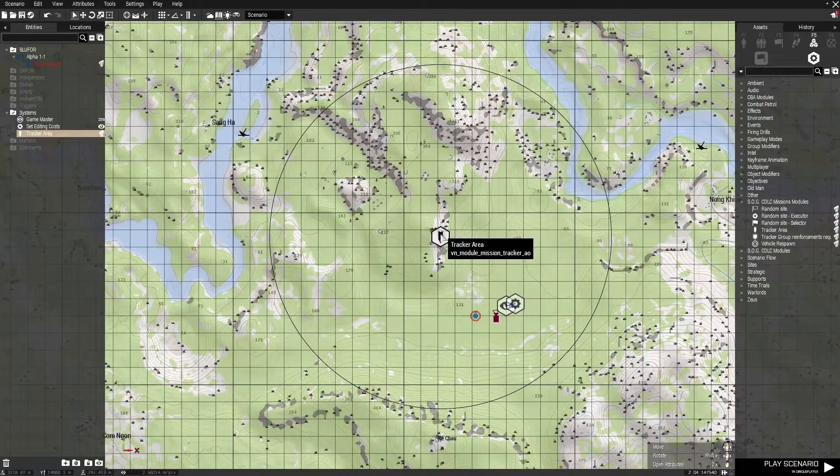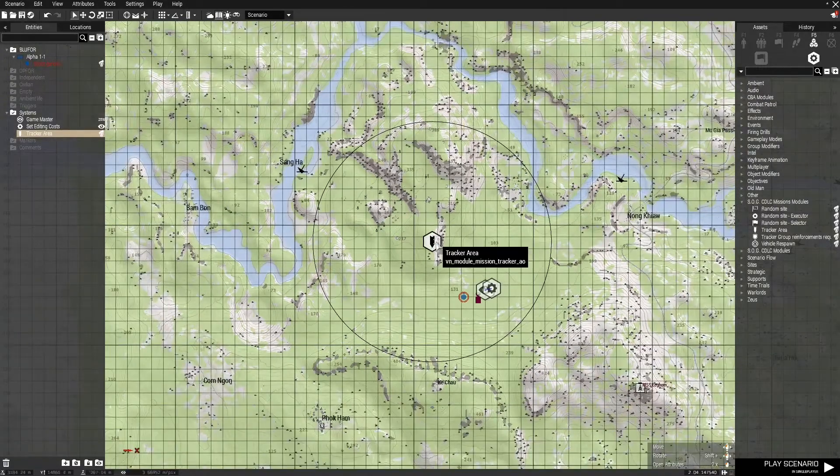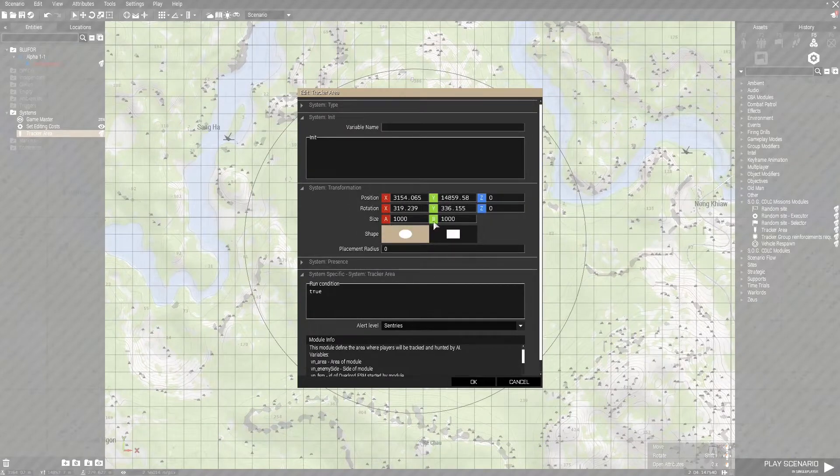The defaults, I believe, are one kilometer radius. You can change those in the settings. Opening up the settings, if we go to transformation, we can change the size. You can also change the shape of the tracker area.